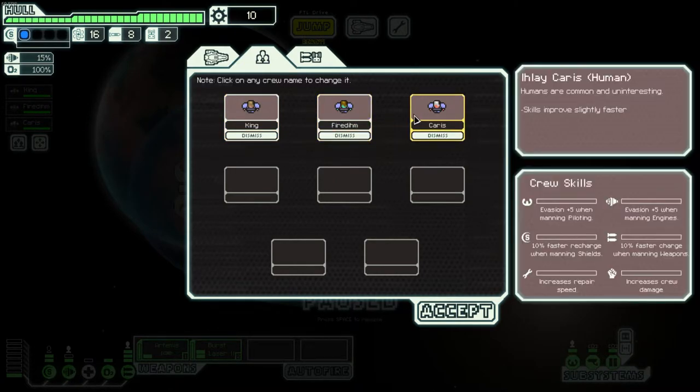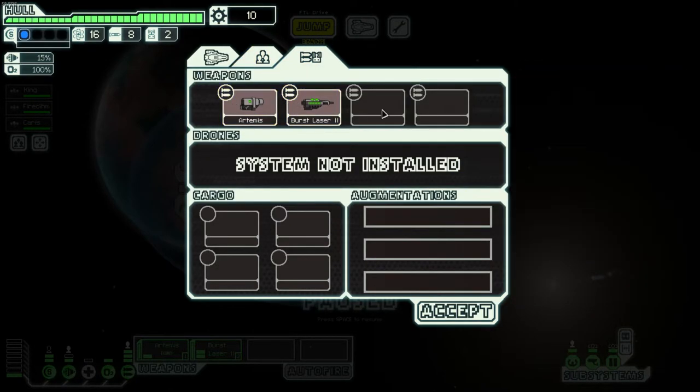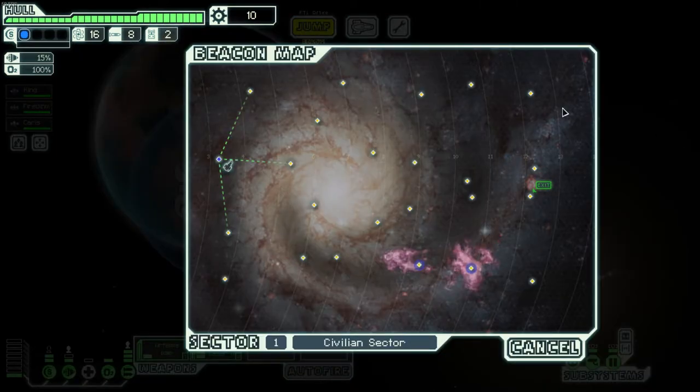In the ship upgrade screen you can upgrade systems with scrap, as well as the main power reactor. Crew skills improve passively based on what they do. In the inventory screen you have your weapons, drones, cargo, backup items, and augments — passive perks that are really good to get. You can buy them or find them throughout the game.